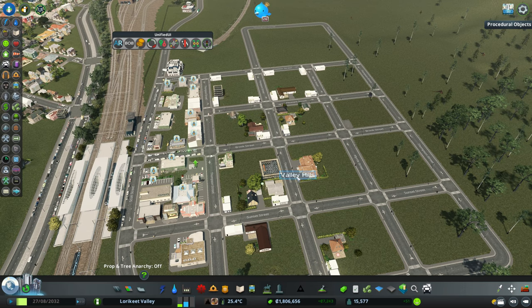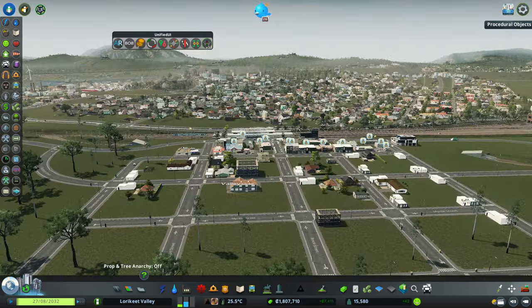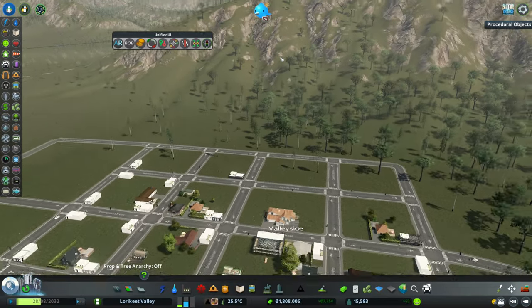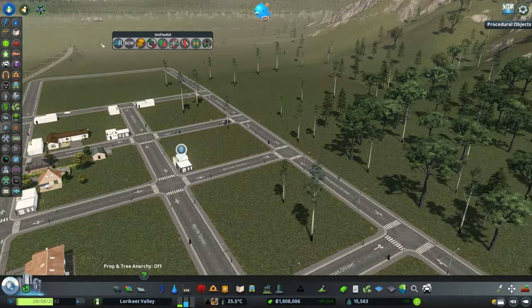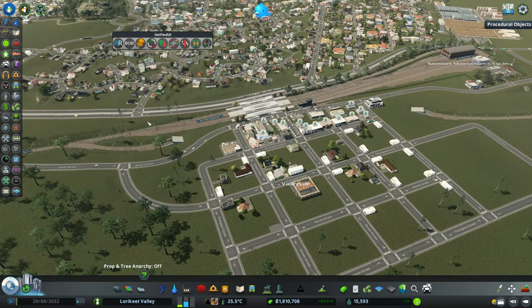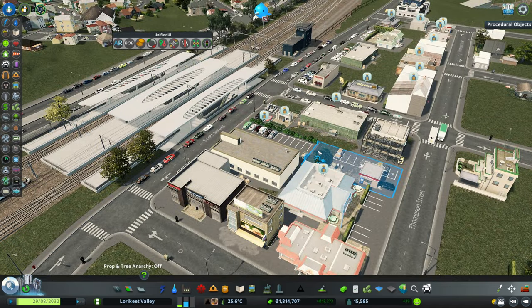What are we going to call this? Rather than Valley Hills, we'll call it Valleyside, because we are in a big valley here and this is sort of on the side of it. We'll just let that develop for a little bit - it'll help take care of some of the workers we're needing in the area as well.